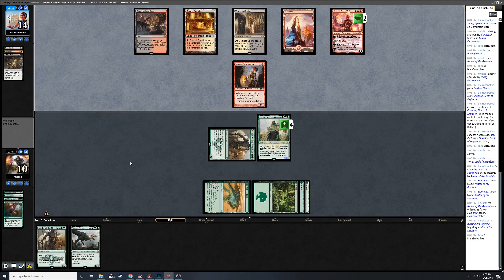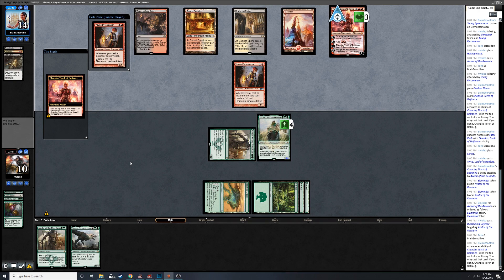I wonder if there's kind of an equivalent mana sink. I've seen a lot of decks using Walking Ballista, which is a really good idea - you can make it huge, you can start killing your opponent, killing their creatures. Kind of an obvious inclusion. Being able to get good use out of your mana dorks that are kind of useless at that point, there are a couple things you can do. Another Young Pyro.